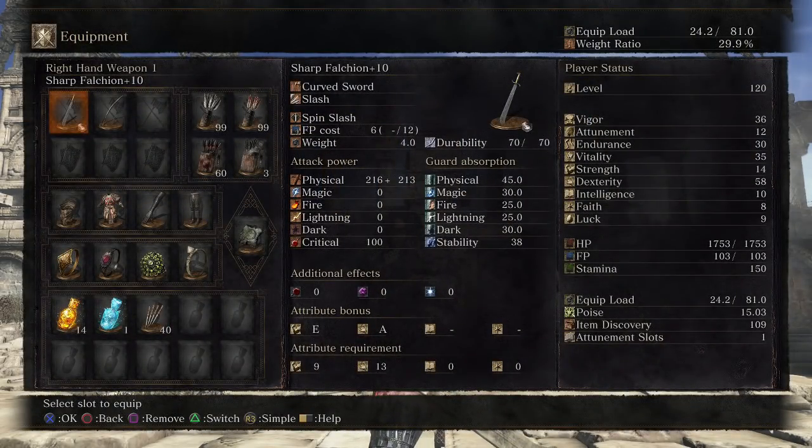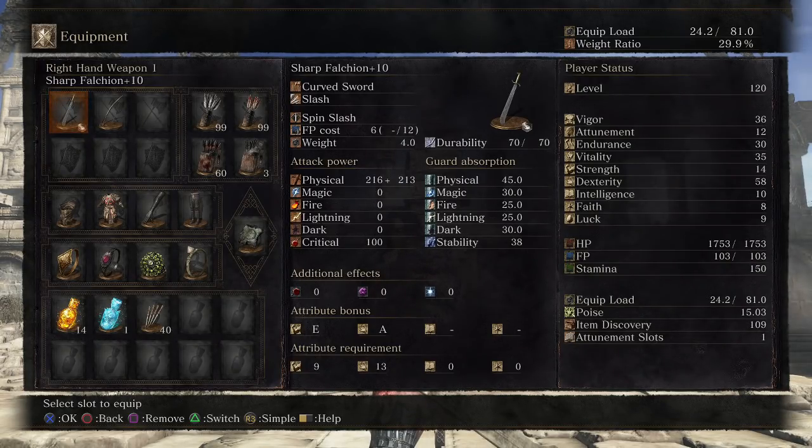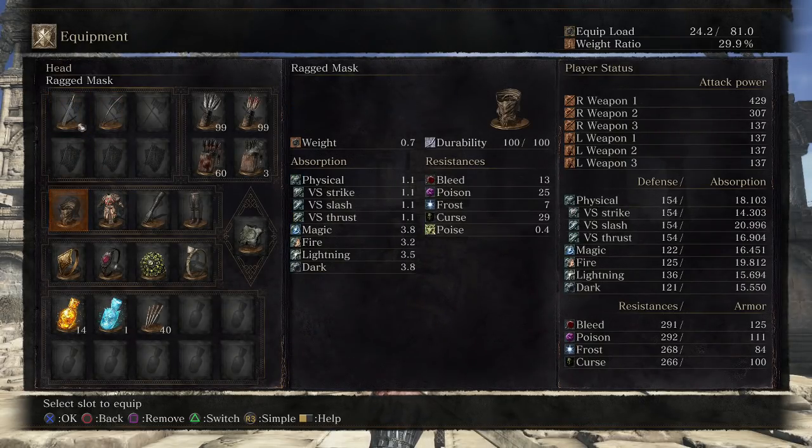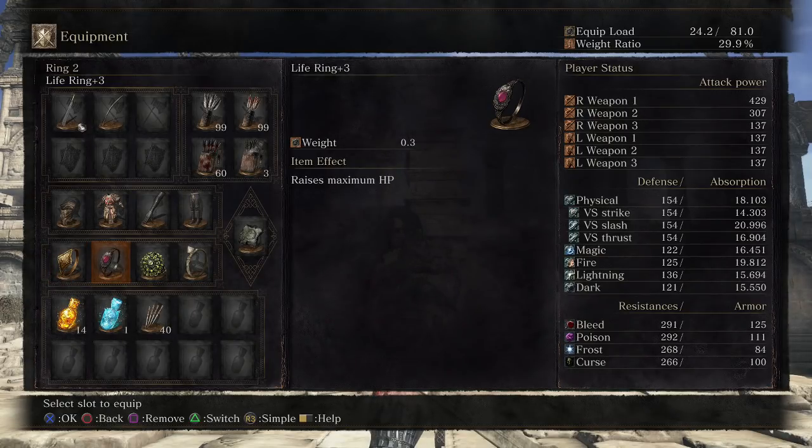So the Falchion with the Sharp Infusion gets an A scaling in Dexterity. I have 58, giving me an attack power of 429, so that's more than the Scimitar, but it does not get, as far as I know, the same super quick moveset that the Scimitar does — it's the same moveset, but the attack frames I think are better on the Scimitar. Still pretty good. I'm pairing it with a shortbow, and my armor is Ragged Mask, Eastern Armor, Desert Pyromancer Gloves, and Shadow Legs, with the Rings of Favor, Life, Cloranthy, and Carthus Milk Ring.